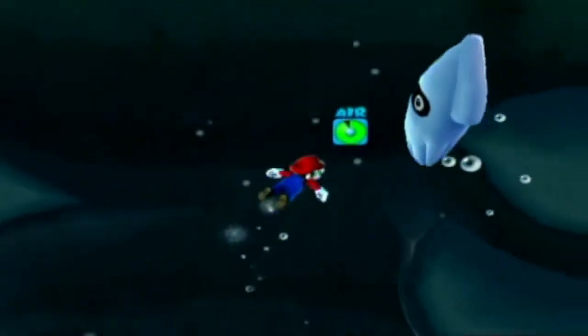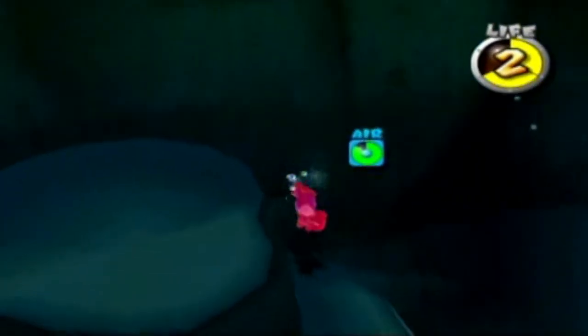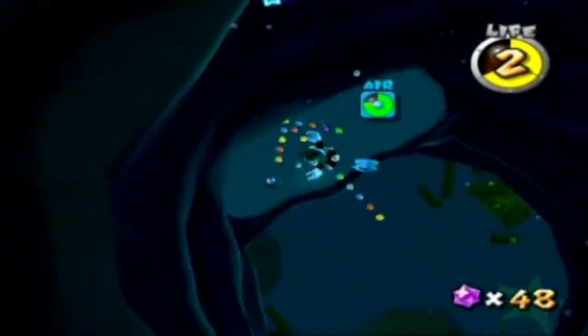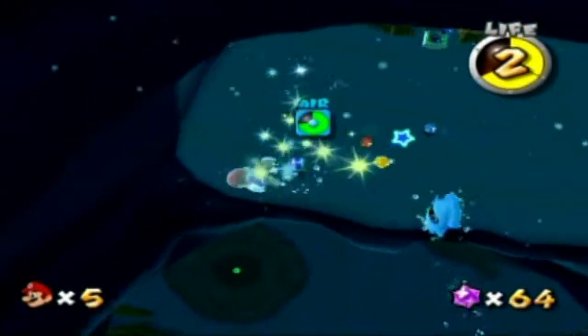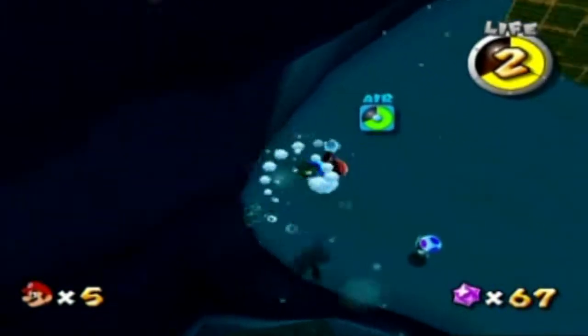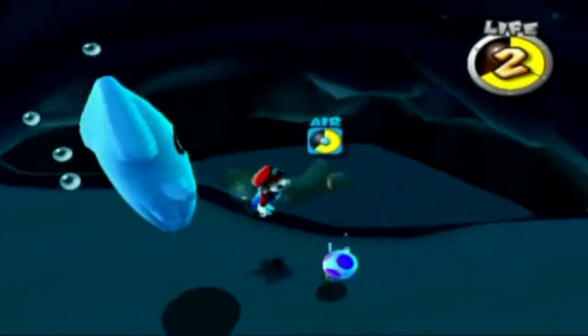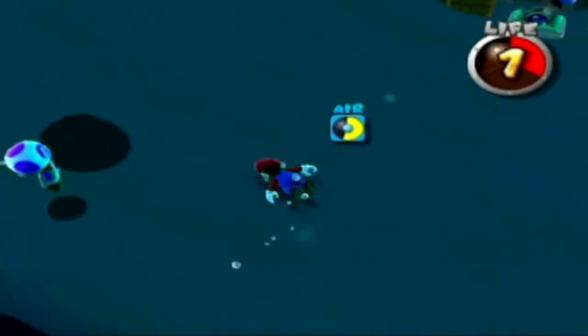And we have bloopers here. I don't know if we've seen bloopers before in this game. But you just basically want to go down here, and if you couldn't tell, go where the giant arrow is. We probably should go where the giant arrow is. What the heck? It is a Toad. There are Toads down here. Ow, stupid blooper.